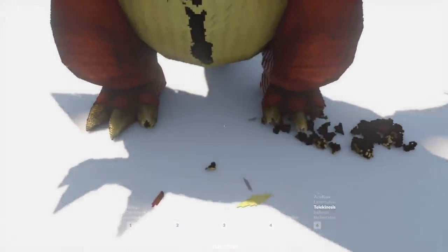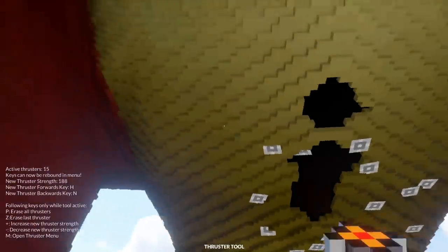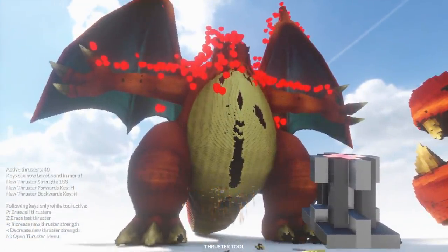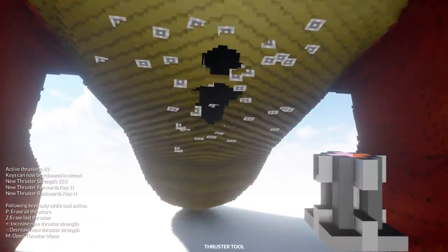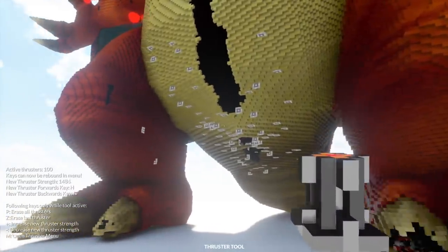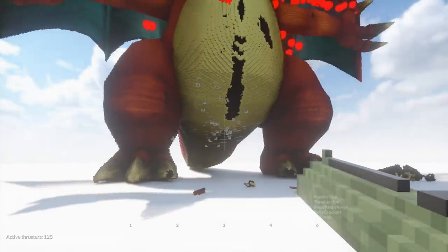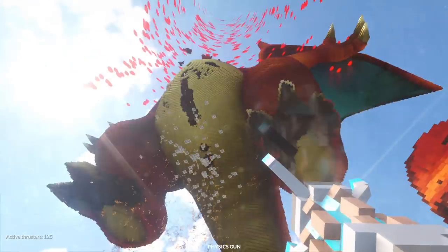That is not graceful at all. We might have to do something else — totally not shoving thrusters all over the bottom. All right, let's see if we can help it up. That is nowhere near enough — this thing is heavy. We need to increase the thruster strength to really really high levels. These are high powered and it's still not lifting. You know what, sometimes you just have to go in and do the manual work — fly, take off Charizard!